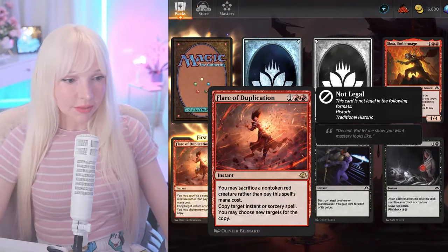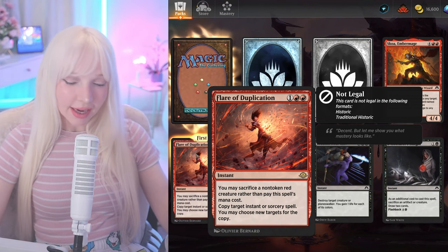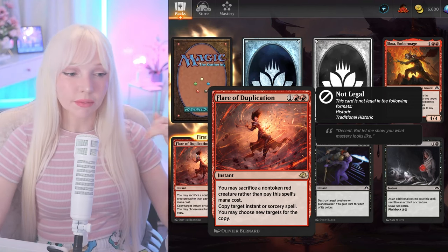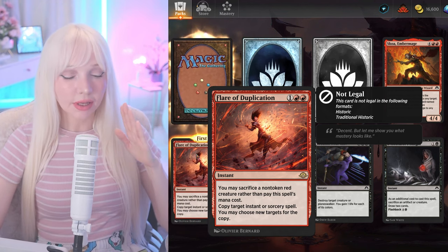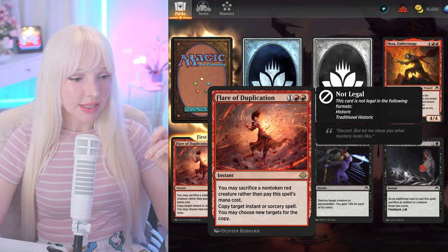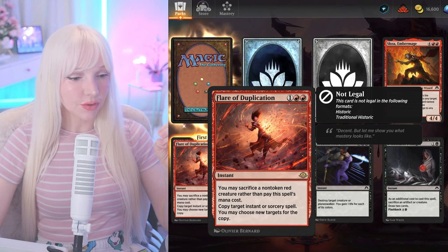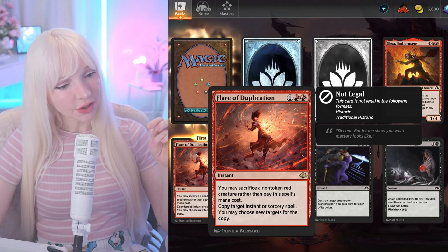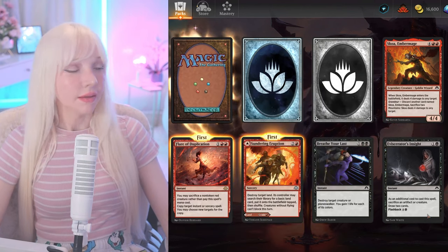Flare of Duplication! I did a YouTube video — actually I streamed it — where I talked about my old casual Magic: The Gathering deck. I had a card called Reverberate, and this one says you may sacrifice a non-token red creature rather than pay its mana cost, copy that instant or target sorcery spell, and you may choose new targets. It's kind of like Reverberate.